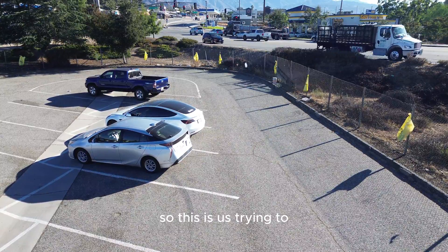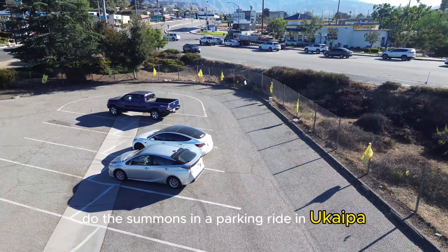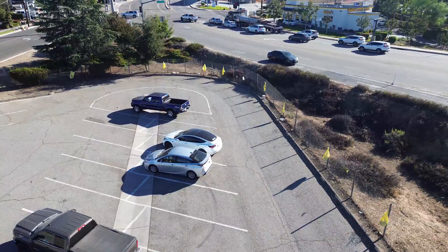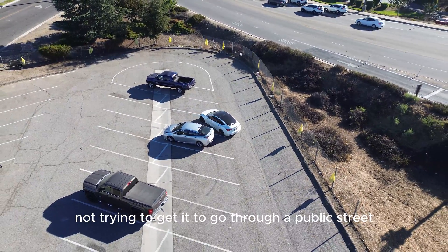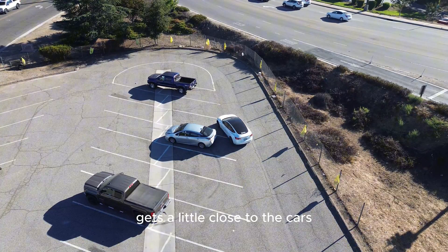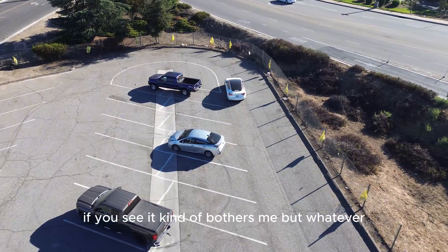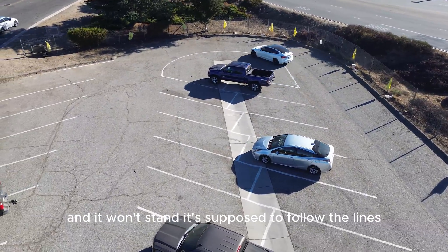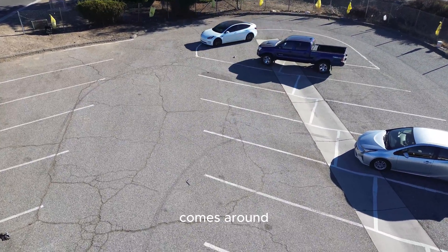So this is us trying to do the summons in a park and ride in Yucaipa. It worked better because we were not trying to get it to go through a public street to get to us. It gets a little close to the cars, if you see. It kind of bothers me, but whatever. It's supposed to follow the lines, but you can see it goes through the lines and comes around.